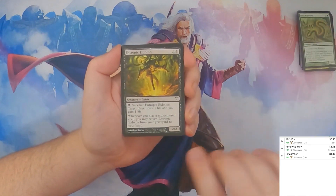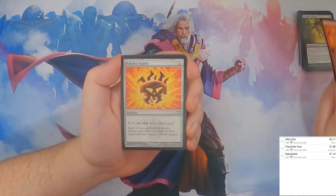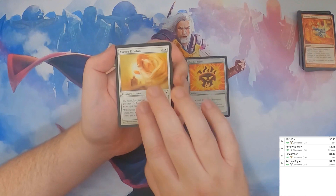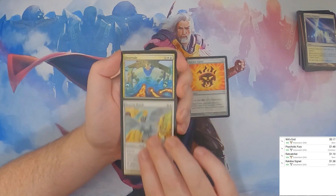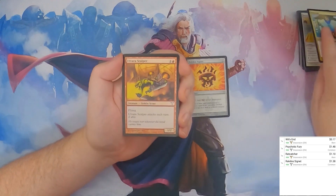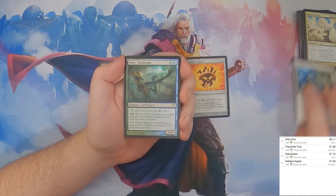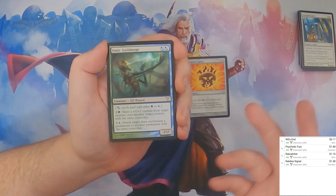Simic Ragworm, Entrophic Eidolon, Cackling Flames. There's the Rakdos Signet — that's about over a dollar, $1.38. Aura Eidolon, Azorius Chancery, Beaconhawk, Overrule — some interesting art on that one for sure. Utvara Scalper, Plumes of Peace, Soul Sworn Jury. And we're into the uncommons. We're going to see quite a few duplicates because it's only a 180 card set.